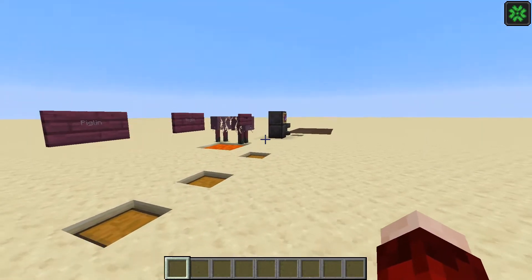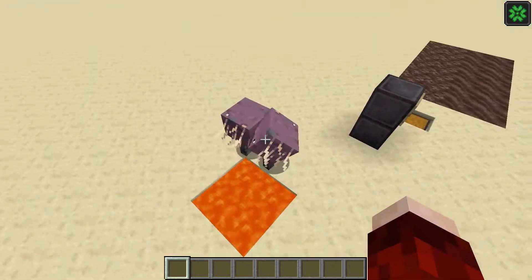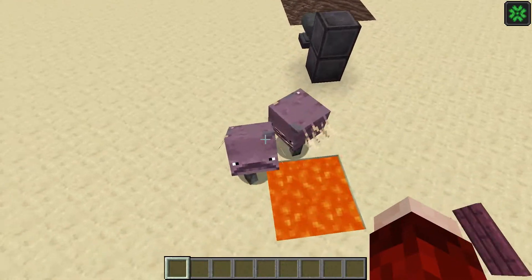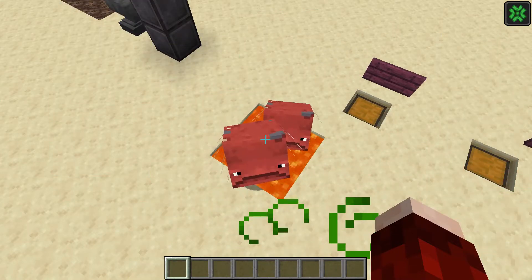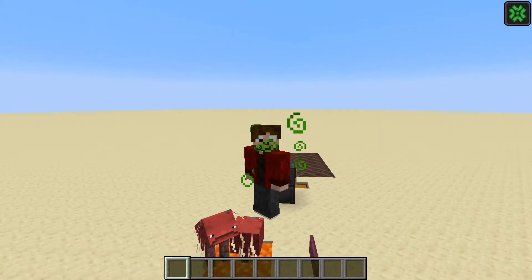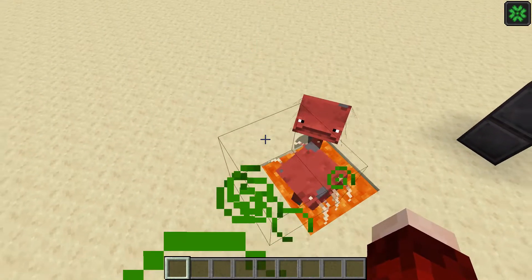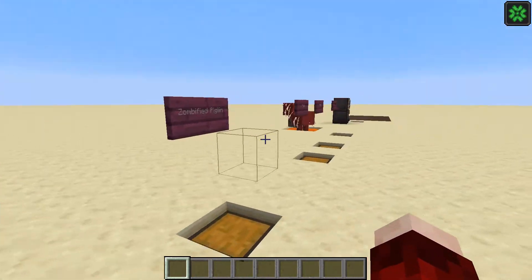Next we have all of the different mobs. One mob I really like is the strider — these guys turn purple and start shaking if they're not inside lava, but as soon as they get into lava they go red and stop shaking because they're cold outside of it and warm up when back in lava.